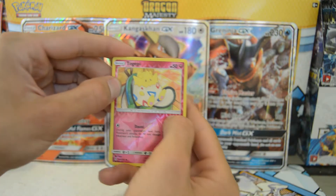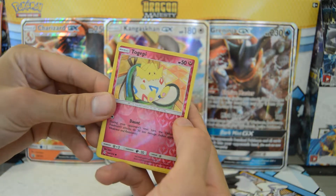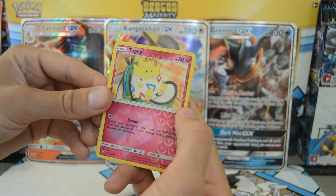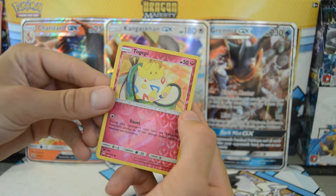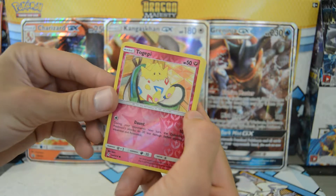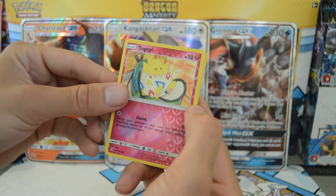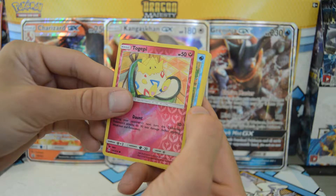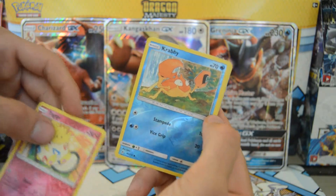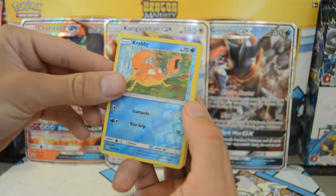We got the TCG code card, and then — there's no way that's in the front — what? That's weird. A reverse holo Togepi in the front? This is interesting. I didn't switch up the cards or anything. I'm not sure if this set is organized differently in the pack, but let's start going through it. Maybe this whole set is like that? That's weird, guys.